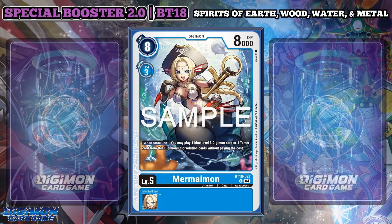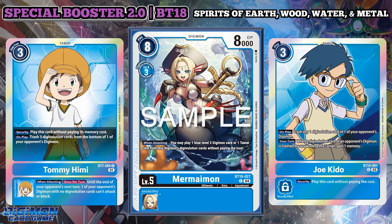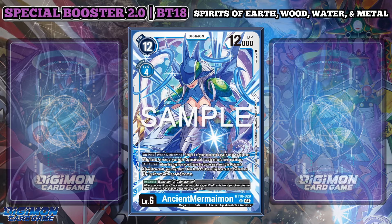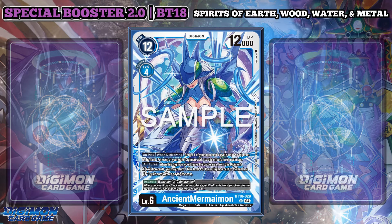Moving to the level 5s — not a hybrid, but Mermaymon returns with a when attacking effect that lets you play one blue level 3 Digimon card or one Tamer from the Digivolution cards without paying the cost. Meaning if you drop a Tamer like Joe Kido or Tomihimi, you can trigger their effects to trash Digivolution sources. However, in the sealed setting of all the level 5s, I probably love Volcanomon the most. As for Ancient Mermaymon, the Digicross elements and playing or returning a level 4 or lower Digimon are consistent with these Ancients, but this Digimon has an on play and when Digivolving effect that returns one of your opponent's level 4 or lower Digimon to the hand — for each of your other Digimon, you add one to the maximum level this effect can return. The removal's light, but it's still removal, and it forces you to build wide rather than rely on stacked builds.